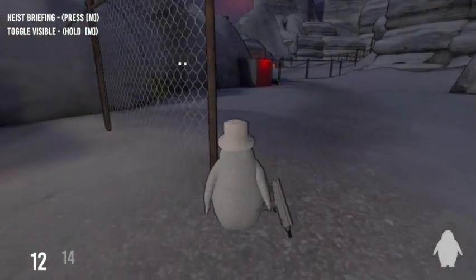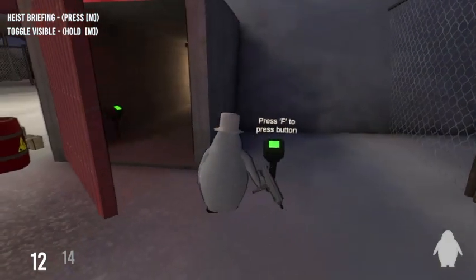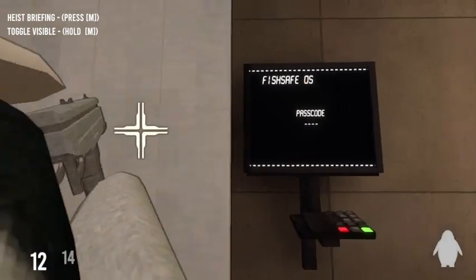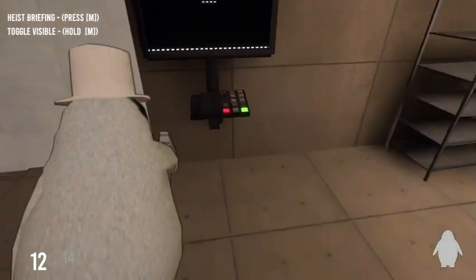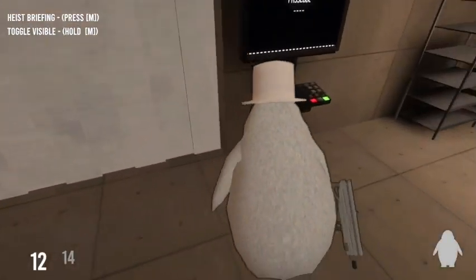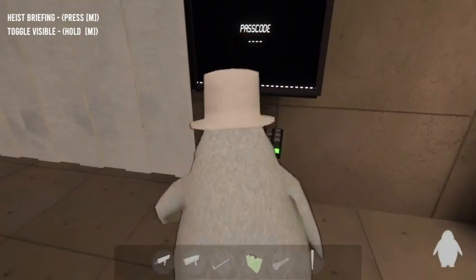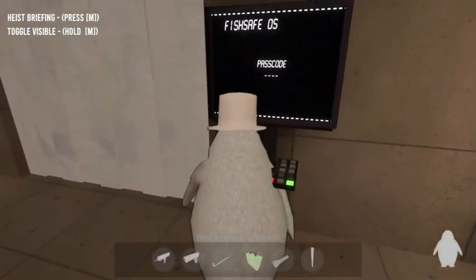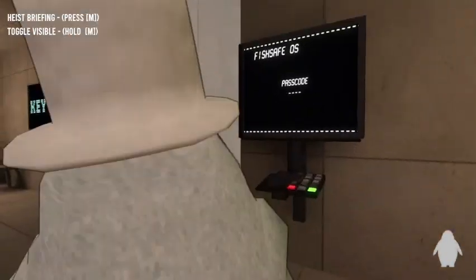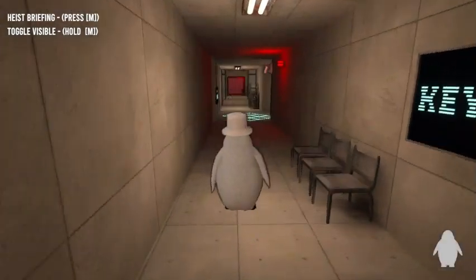This area is open here. This is the key room — oh, it requires a passcode. Wait, so how does this work? Fish safe OS... so we can't get in here because it requires a passcode.